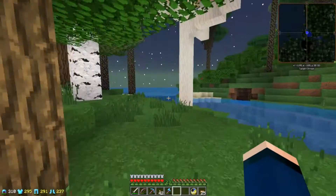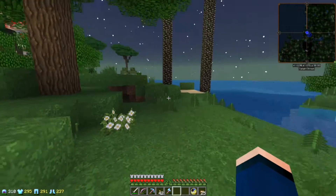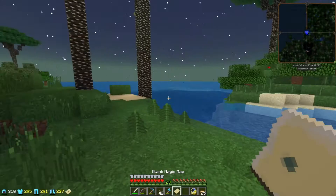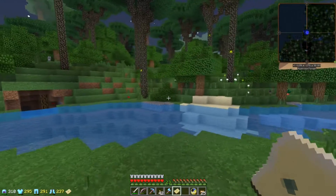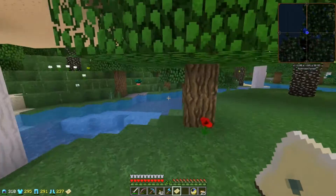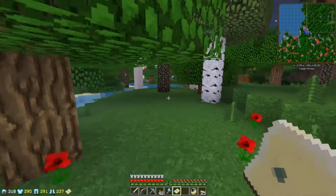Hello everyone, this is Mara and welcome back to Miranda. I actually made the blank magic map so we can generate this. I was thinking that maybe we will actually need to — I need to show you guys something.